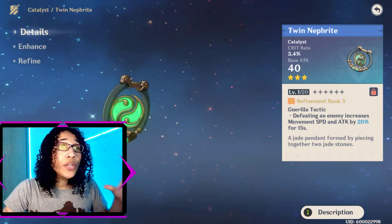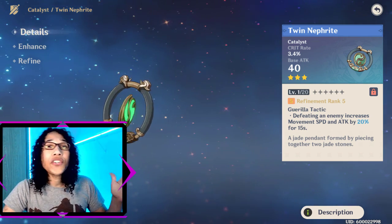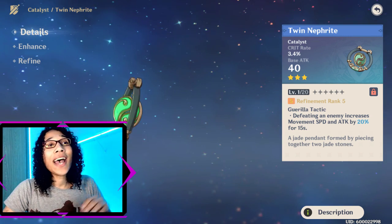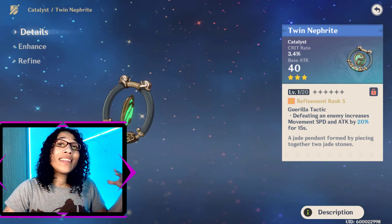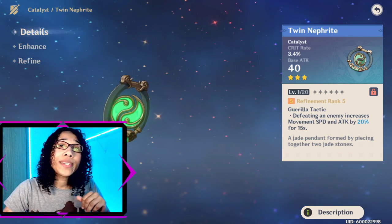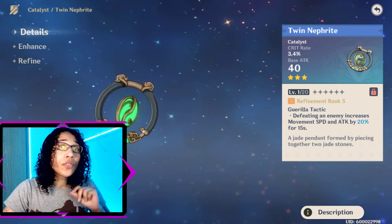A completely free-to-play 3-star weapon option is the Twin Nephrite, which can be obtained from opening chests out in the world. Just like all the other weapons, it has a crit rate secondary stat and an effect which increases movement speed and attack by up to 20% for 15 seconds when an enemy is defeated. For being a 3-star weapon, this one is incredibly potent due to its crit rate secondary stat, and it's great that they made this weapon so easily accessible to all.